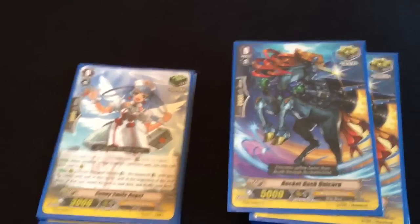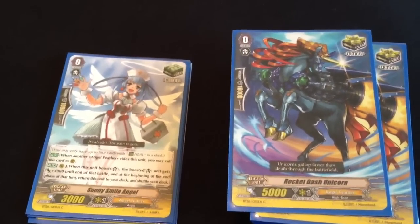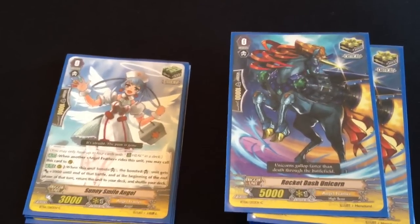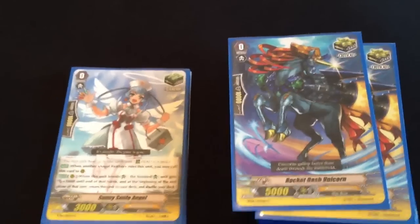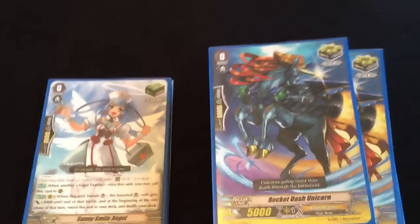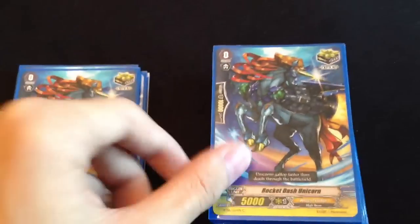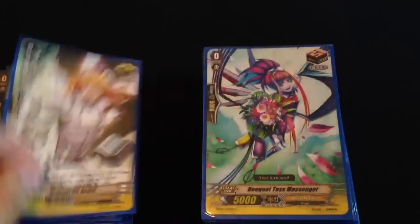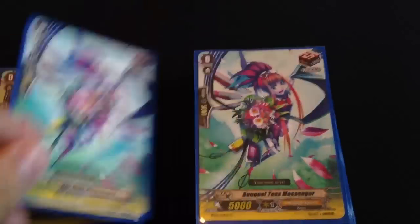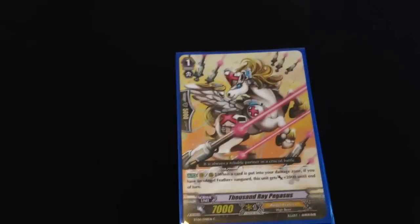It's really good because Angel Feathers' deck really shines when it's late game, where you have a very low deck, and 4 heals in that deck makes it really good. But all my games today, I either lost early or I won early, so heal triggers did not pop up that much. Standard lineup: 4 crits, 4 more crits, 4 draws — standard lineup. 17 grade 0s, obviously.